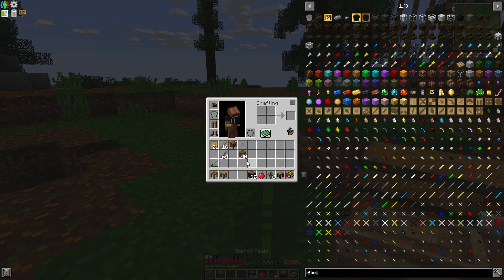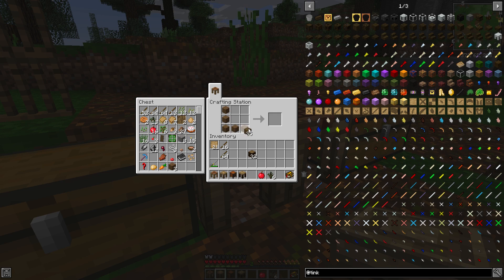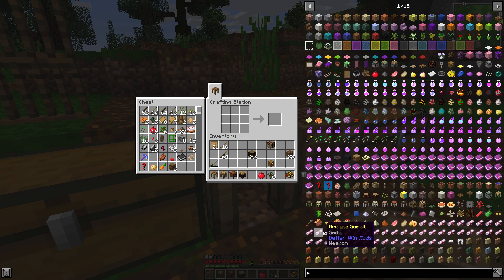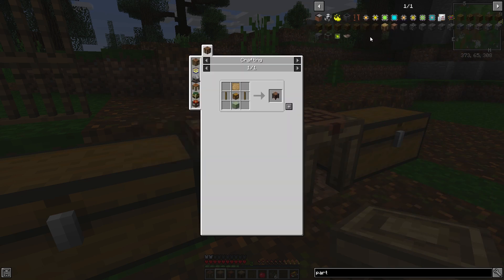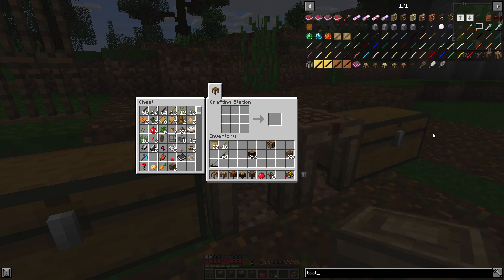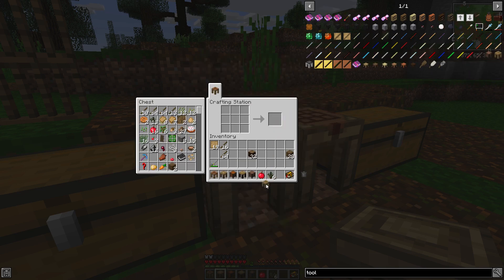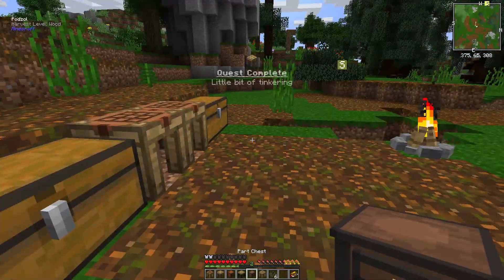Alright, we have a stencil table, we have our pattern chest, then we have our part builder. And then we're going to need a tool station, which I think means we need to make — that's what we're working on, right? We need to make one of these and also one of these. So now we can make our part chest. I think we've got everything ready for that. And we should be able to make our tool station. That's our setup, right? That's good.